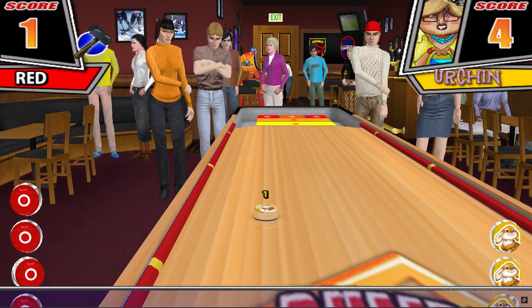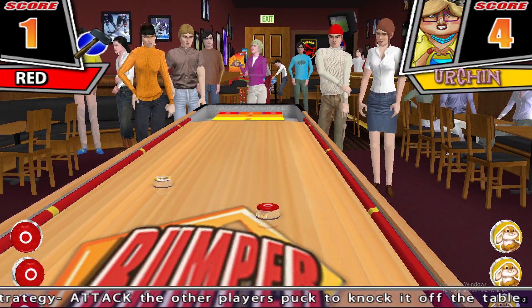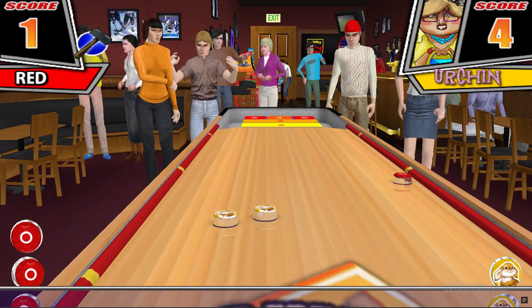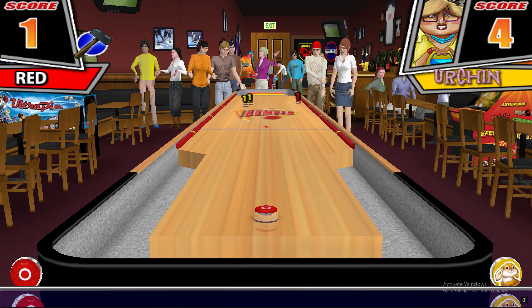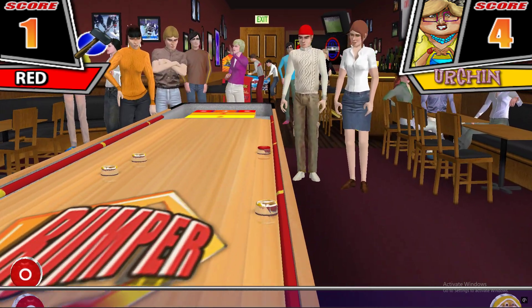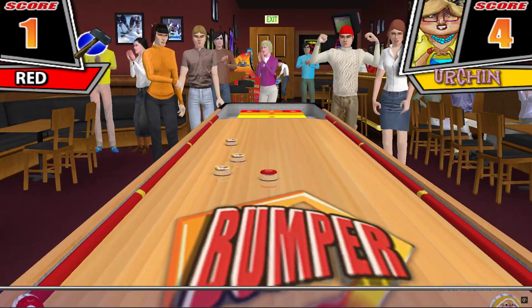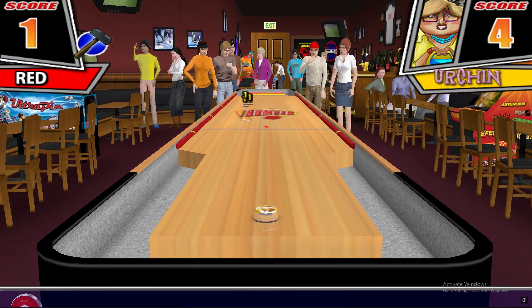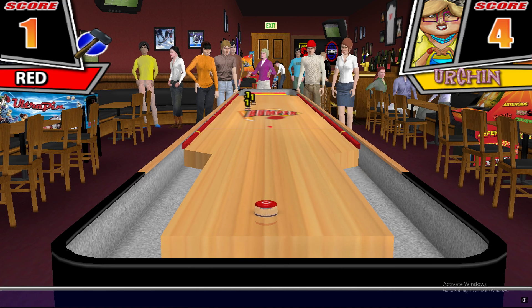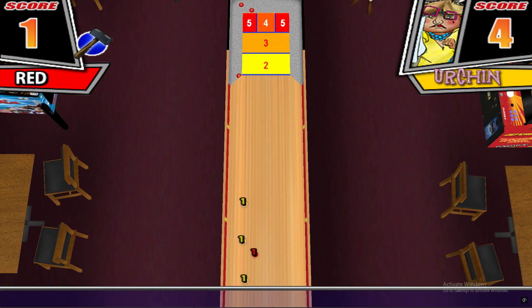Round 2. Urchin is looking for a great first shot. The red player has just thrown a gutter shot. Urchin shoots from the right side. 4. Red has thrown a foul. The red player needs a 1. Urchin starts 4 for this round and leads 6-5-6.